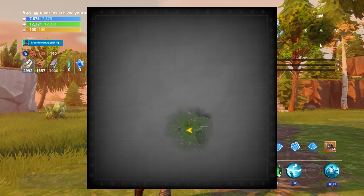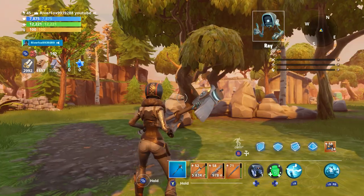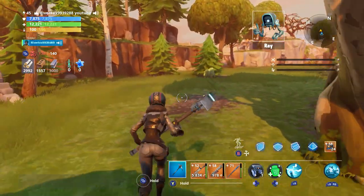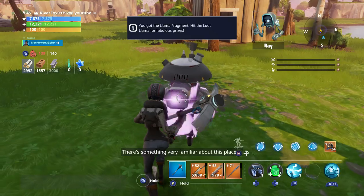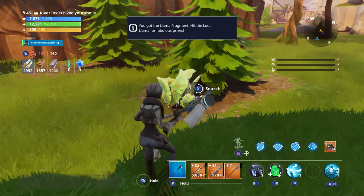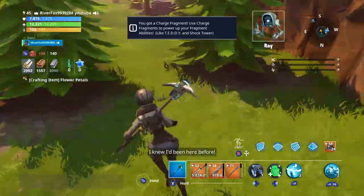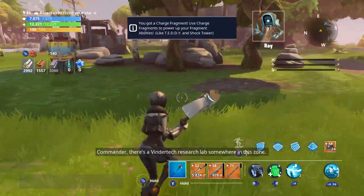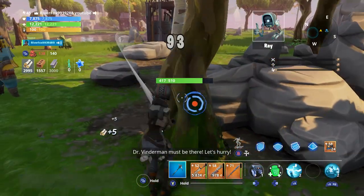That's strange. The last update came from here, but now there's just nothing. Let's look around. There's something very familiar about this place. I knew I'd been here before. Commander, there's a Vindertech Research Lab somewhere in this zone. Dr. Vinderman must be there. Let's hurry.